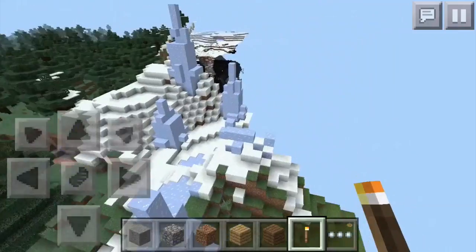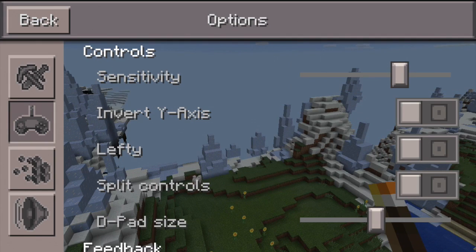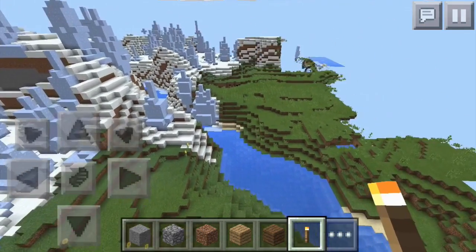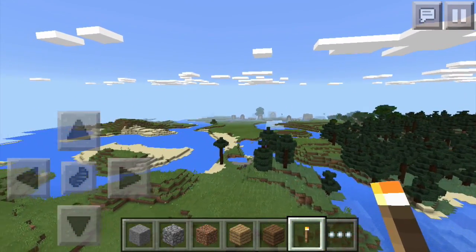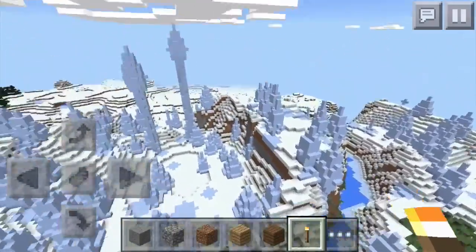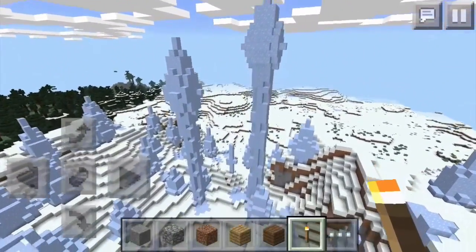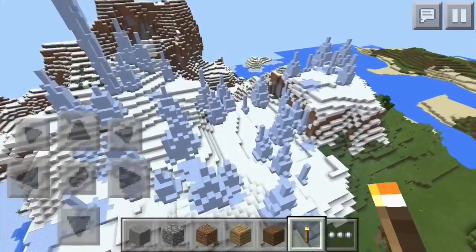So we have the ice spike biome — the world is lagging a lot so I'll go ahead and turn down my graphics, turn down fancy graphics. We came over from this direction; that's where the village is, you can see those houses faintly in the distance. Over here is our ice spike biome — it's not too big but we have some decently sized ice spires, useful for maybe making an igloo or whatever you use ice spike biomes for.